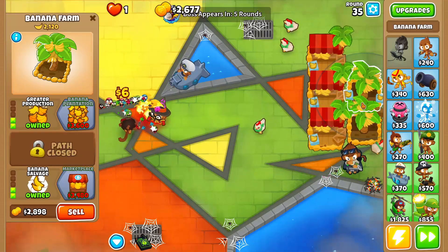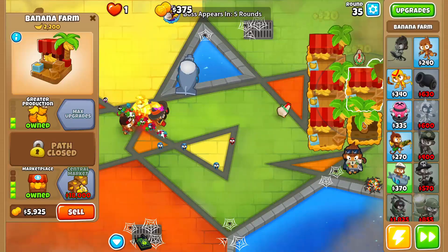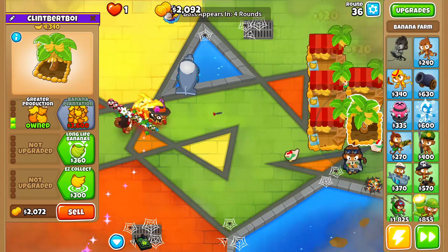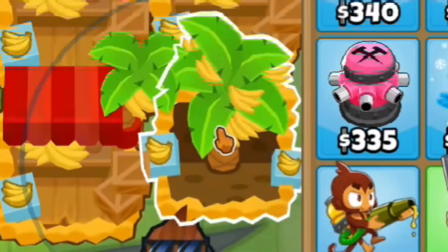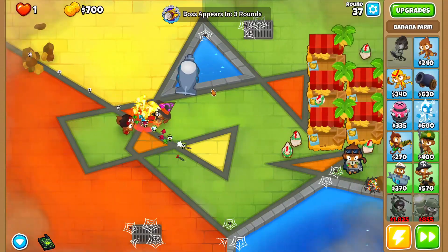Actually, we're gonna have to grab the bottom path here for the Wall of Fire at this round, because it gets pretty hard. I just checked — we're in Impoppable game mode. Which is kind of depressing, but it's okay. I'm sure everything will be okay. Probably not — I'm probably gonna cry after this one. We're gonna stop farming there. I'll see you guys at round 40.